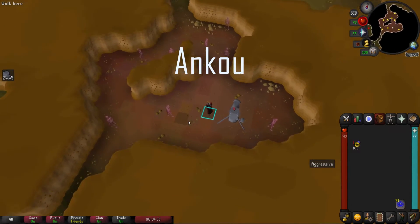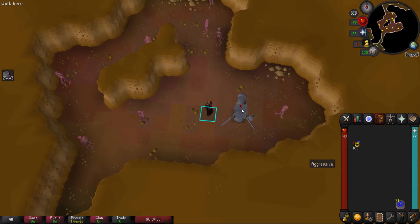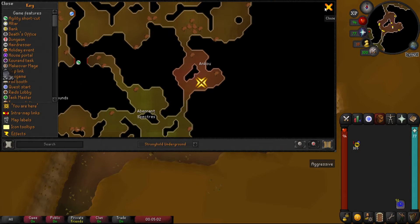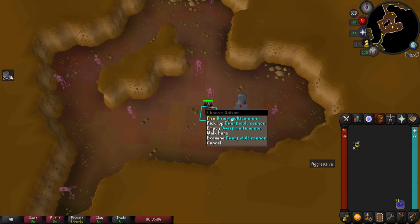For Ankou, as far as I'm concerned you cannot safe spot them. You can place your cannon down to cannon them if you want. I don't know why you'd really kill Ankou here unless you were assigned them, but they aren't high level so you shouldn't have much of a challenge.